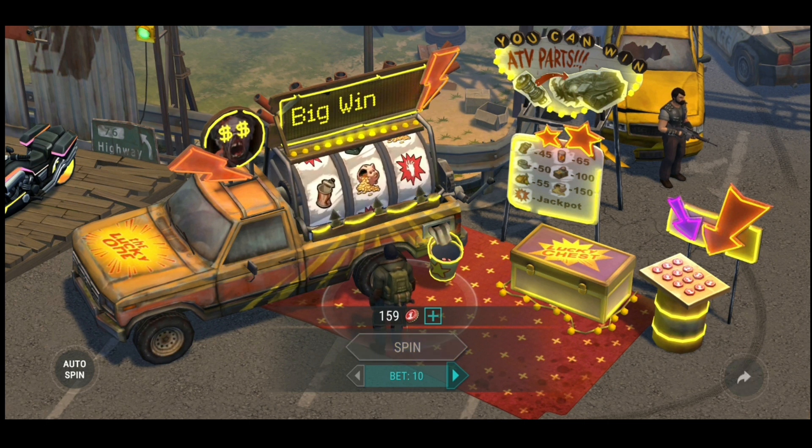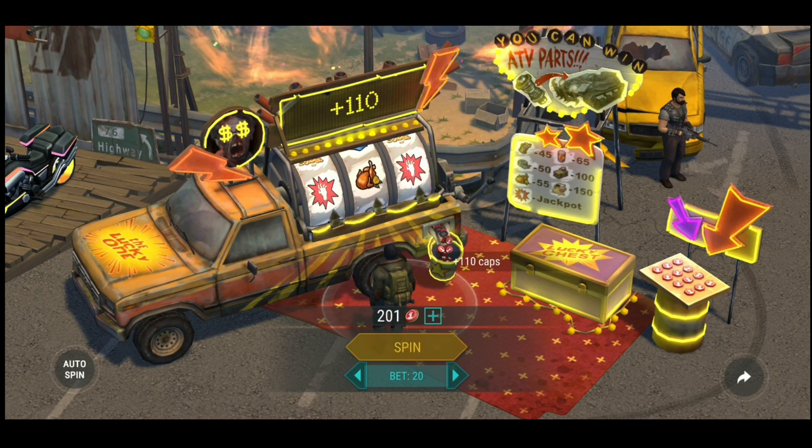First, get to the jackpot and take note of where all the yellow — golden — tokens are, specifically where the ATV parts appear. After noting all the locations, close the app and clear the data. Then open the app again, go to the jackpot, and spin until you get the jackpot again. Remember where the yellow tokens were and tap on them specifically, because the same tokens will pop up again, giving you a higher chance of getting the ATV parts.